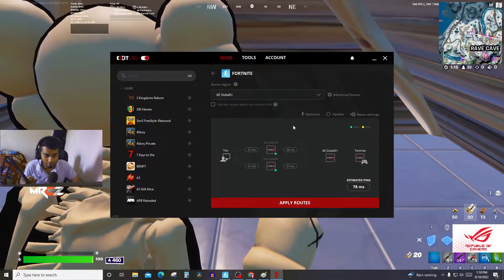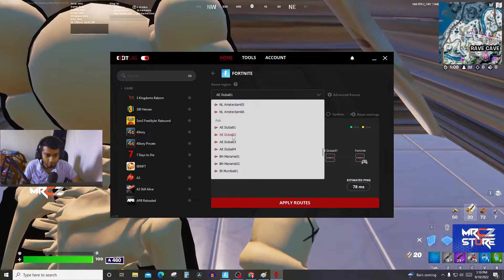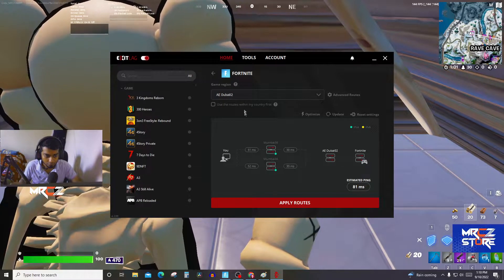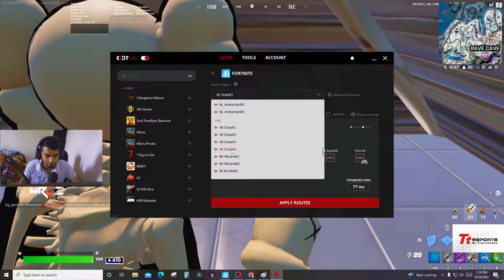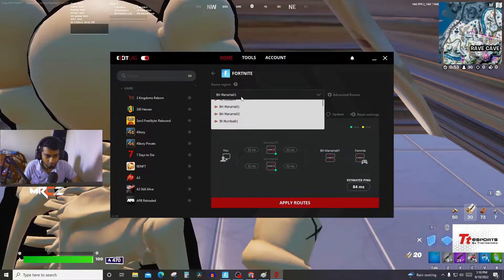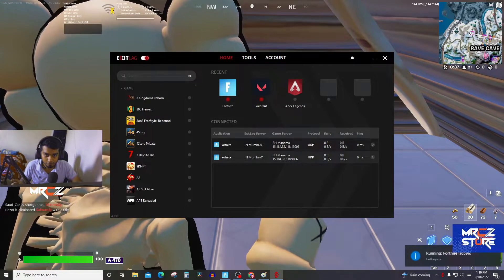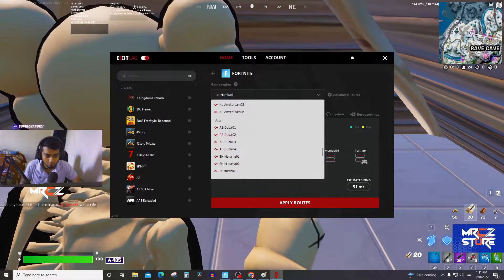Let's check the settings real quick. AE Dubai shows 78, Dubai 2 is 81, Dubai 3 is 77, Dubai 4 is 78, Manama 1 — I'm playing on the Middle East server. Every time you change the server you have to turn it off and on.